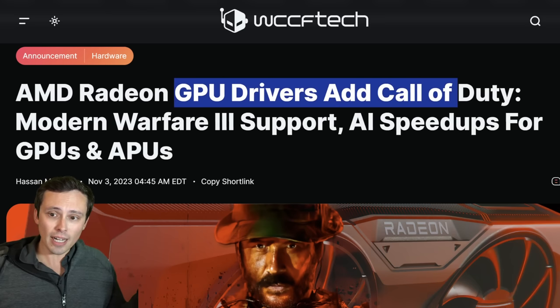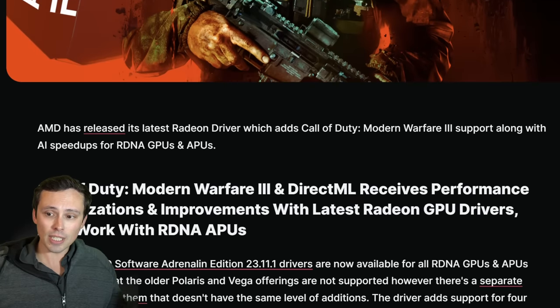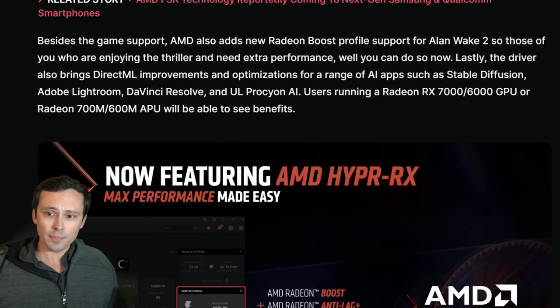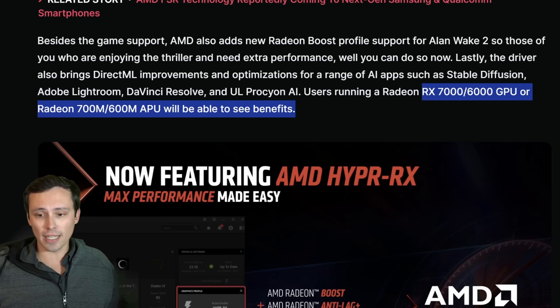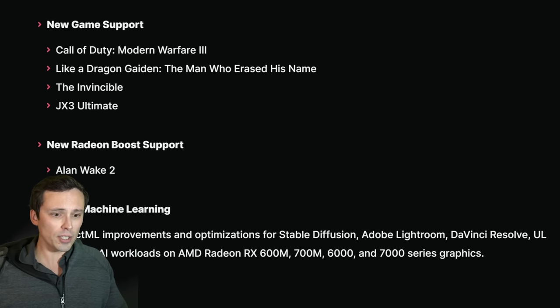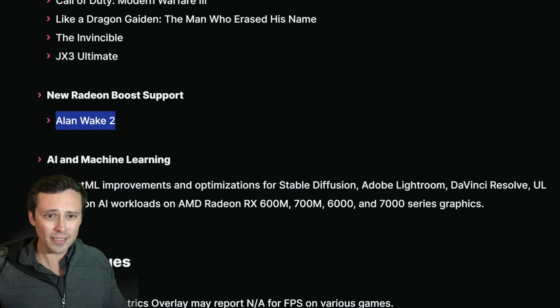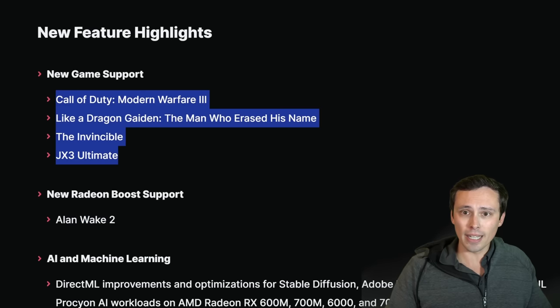AMD has a new GPU driver adding Call of Duty: Modern Warfare 3 support among others. They're also claiming AI speedups for certain GPUs and APUs in programs such as Stable Diffusion, Adobe Lightroom, DaVinci Resolve, and UL Procyon AI — this would be for RX 7000 GPUs and up. This driver is also adding Radeon Boost support for Alan Wake 2, where on quick camera pans it lowers the render resolution — similar to dynamic resolution scaling during motion where the motion blur makes the lower pixel count less noticeable.